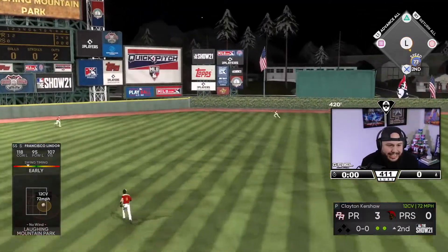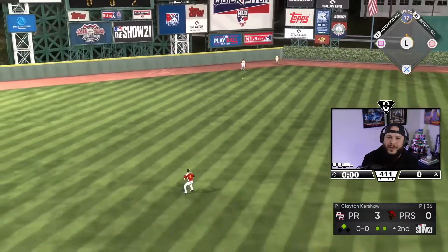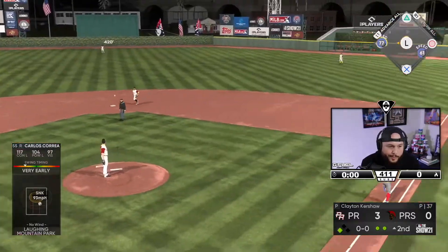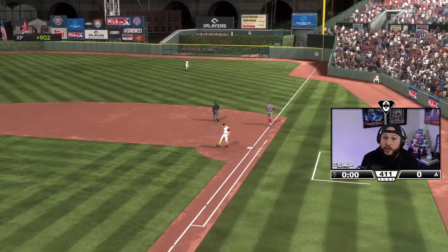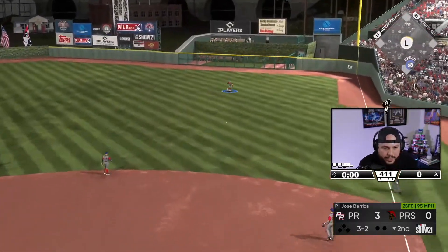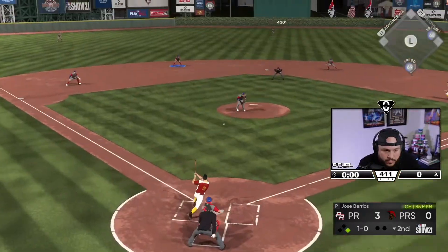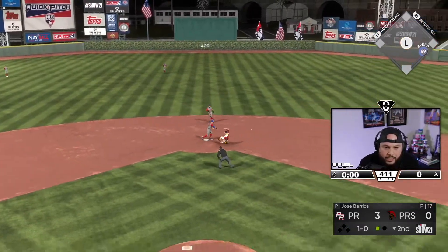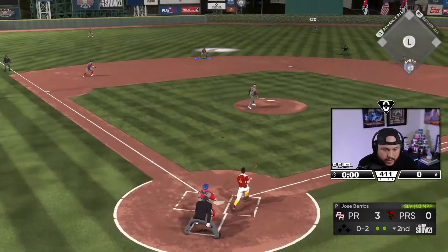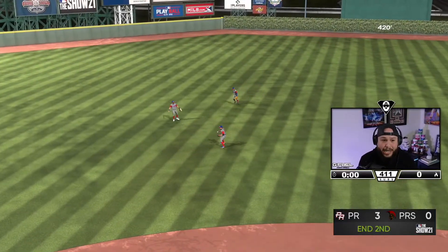Lindor — that ball is deep, that's gonna get down into the gap. Two-out double — we'll stay at second. I saw that pitch so good and I still missed it. We scored two more though — three runs from two outs. This has to be a home run, right? Babe Ruth against Berrios has to be a home run. Can we turn two? Lindor to Javi — let's go baby, double play! Two scoreless for Jose Berrios — he's better than Edwin Diaz.